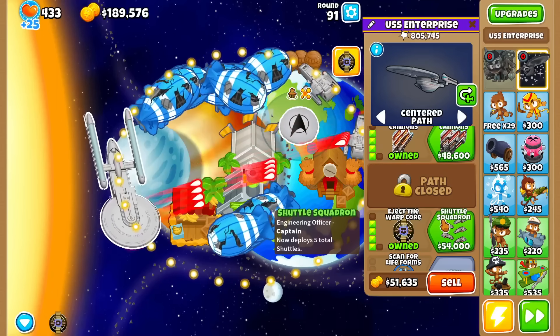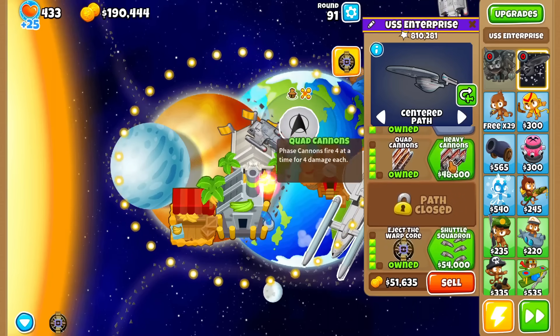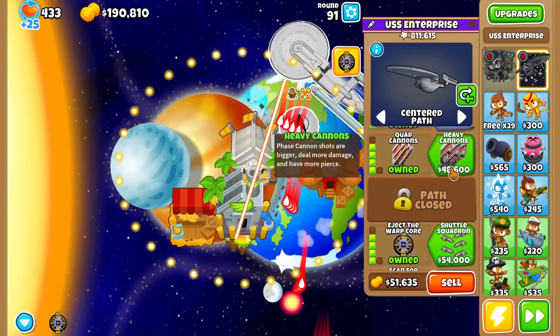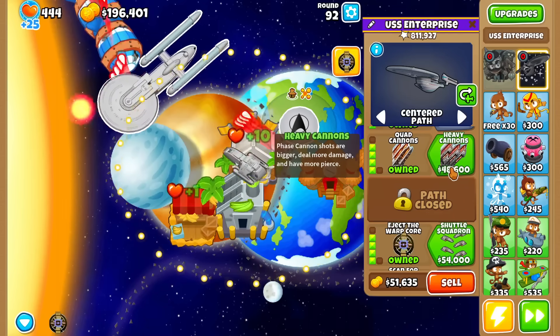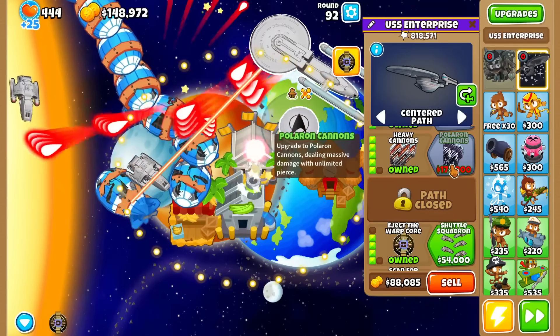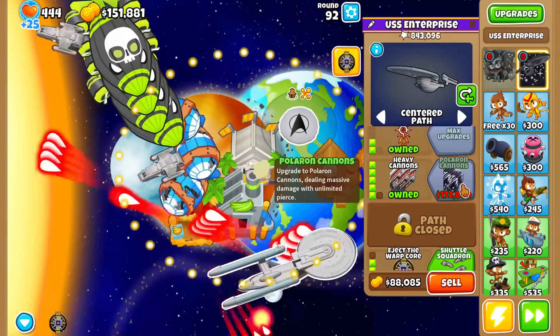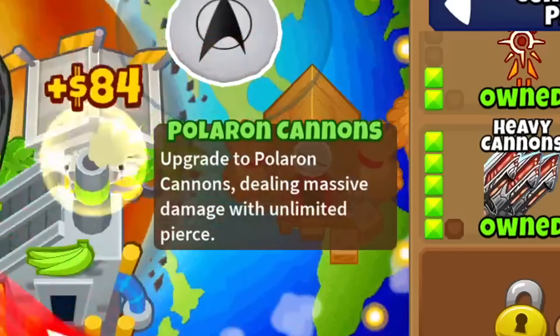Now I start to see some difficulty with the USS Enterprise. Let's get some upgrades — heavy cannons first. Bigger shots, more damage, more pierce. Fairly standard. Now that we've got our tier 5, we can look at the ultimate tier 6 upgrade — Polaron cannons. Upgrades to Polaron cannons dealing massive damage with unlimited pierce. Sounds about right given the cost.